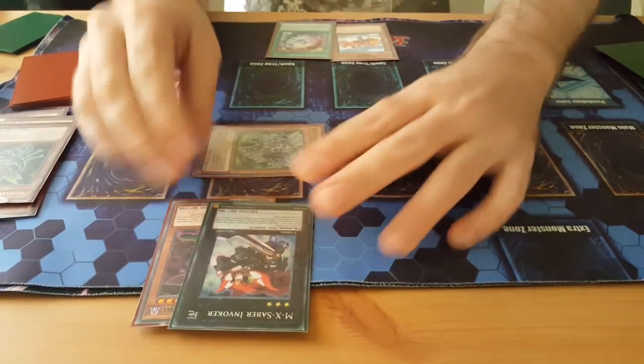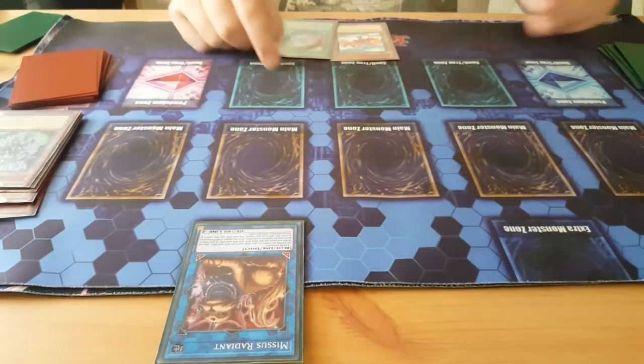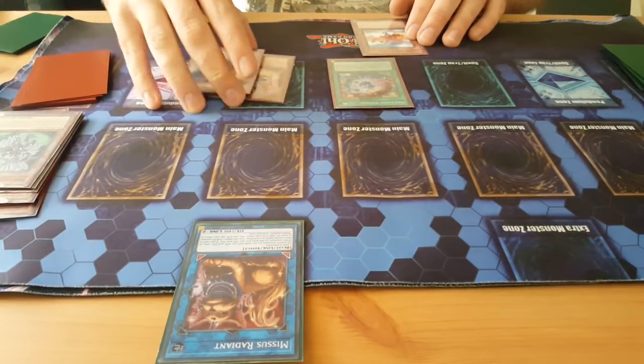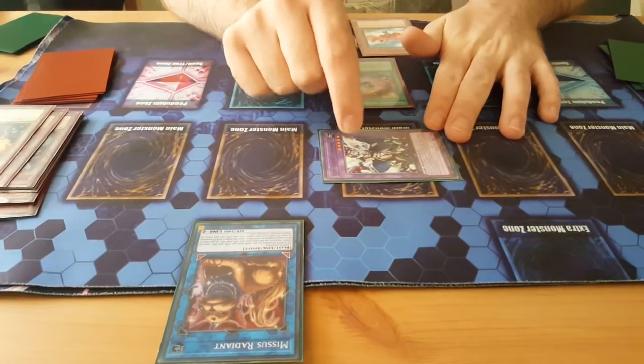Summon out Thousand Blades, and then you link Thousand Blades with Invoker to Mrs. Radiant. Then you activate Brilliant Fusion and you send Trick Clown and Gemini Garnet. You put the Seraphonite — make sure you put it in this zone, it's important.